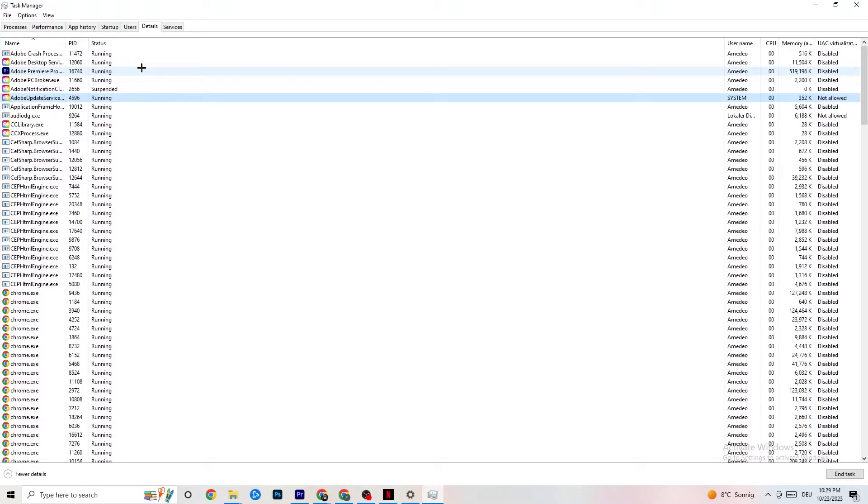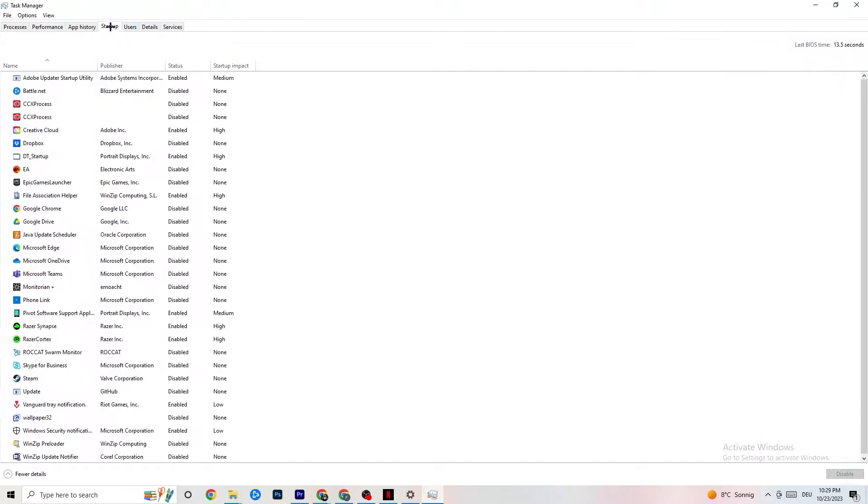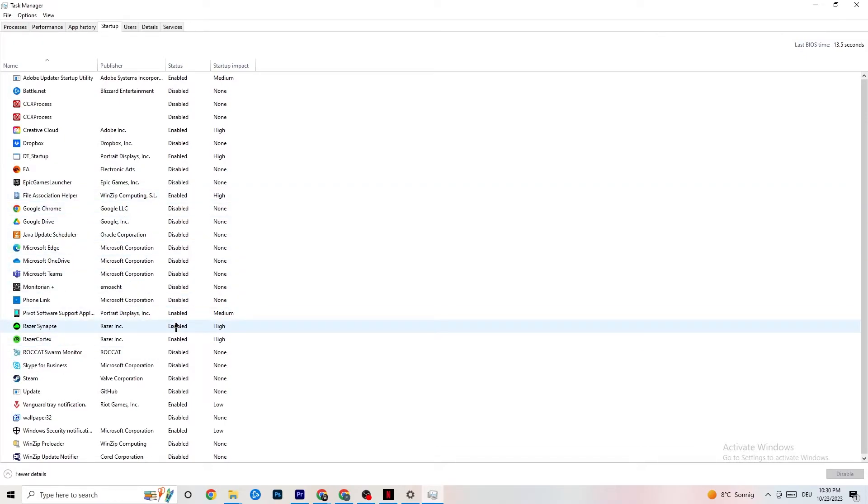Next, click onto the Startup tab in Task Manager's top-left corner. Disable every single process or app set to auto-start that you're not using — for example, if you don't want Razer Synapse running, right-click it and click Disable. Do this with every single program you don't want running in the background. Once you've finished that, close Task Manager.